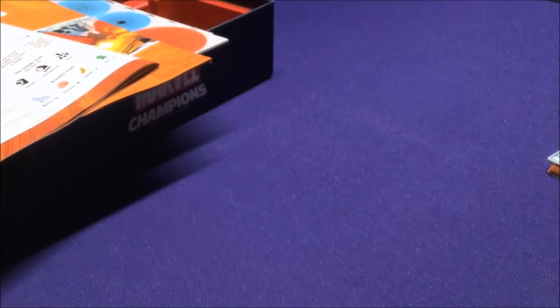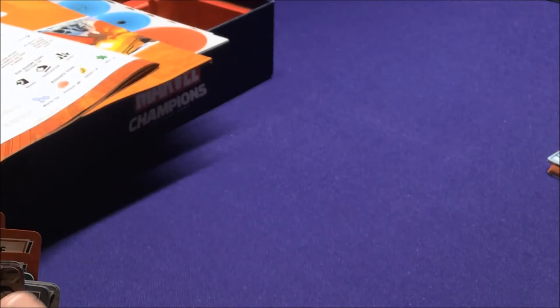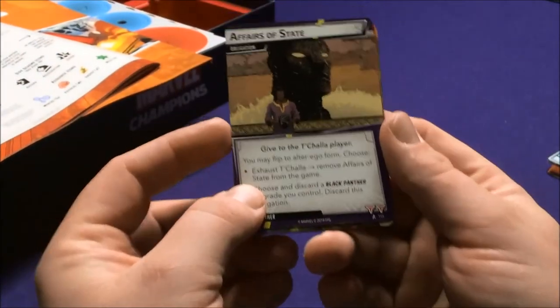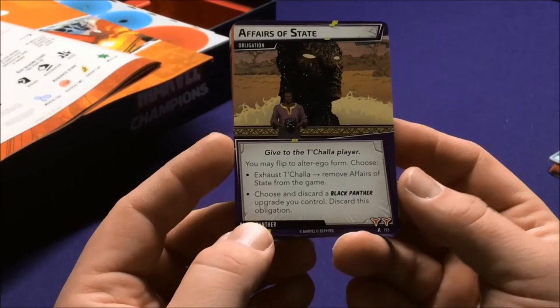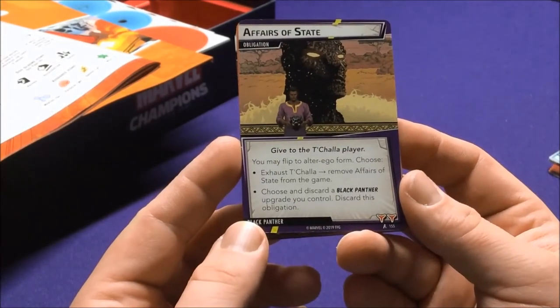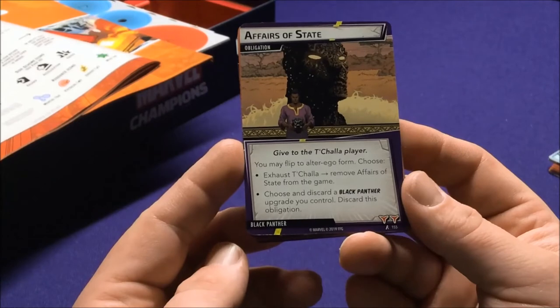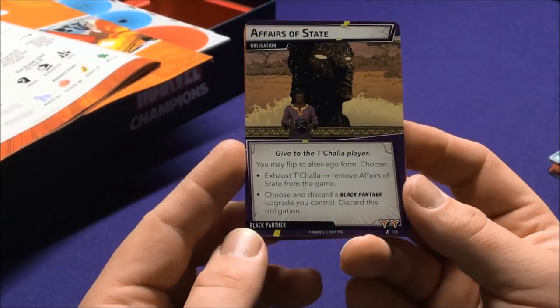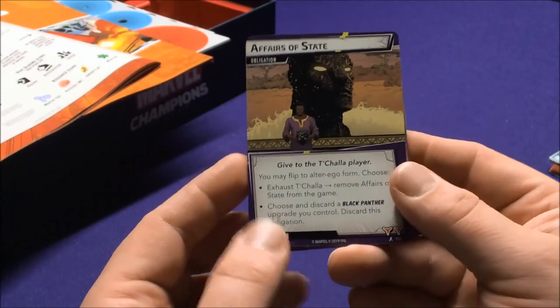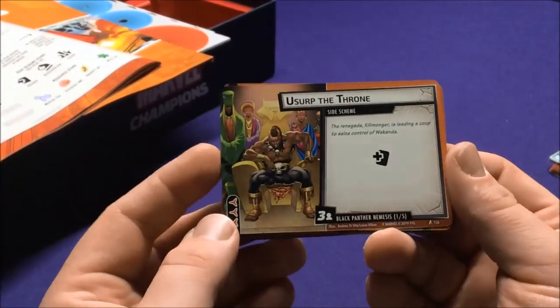We also didn't get to the nemesis cards for the other characters. Black Panther's obligation is State of Affairs: exhaust him or choose and discard a Black Panther upgrade you control to discard this obligation. That's why it specifies Black Panther upgrades — it could be really bad if you only have one left or really need that ability. His nemesis scheme is Usurp the Throne: the renegade Killmonger leads a crew to seize control of Wakanda, giving you an extra encounter card every turn.